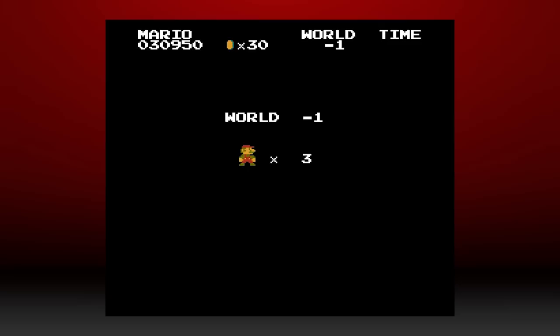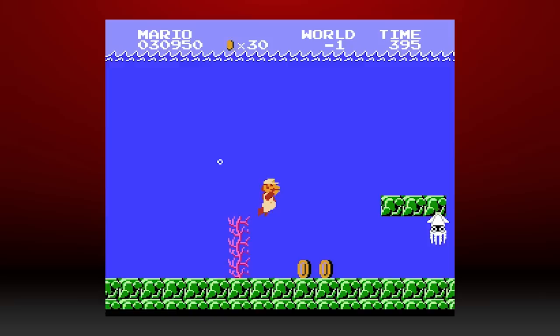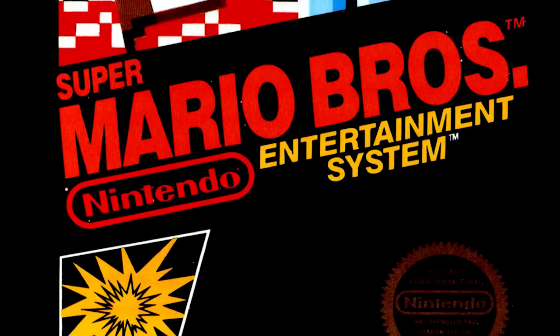Speaking of Hammer Brothers, if you encounter one and wait for a while out of its range, it'll eventually start chasing you down. There's also a fairly famous glitch in the game referred to as the Minus World glitch. If you glitch yourself through the wall in World 1-2 and go down the first warp pipe, you'll end up at World Minus 1 — the Minus World. It's an underwater level that's exactly like World 7-2 in design and enemy location.